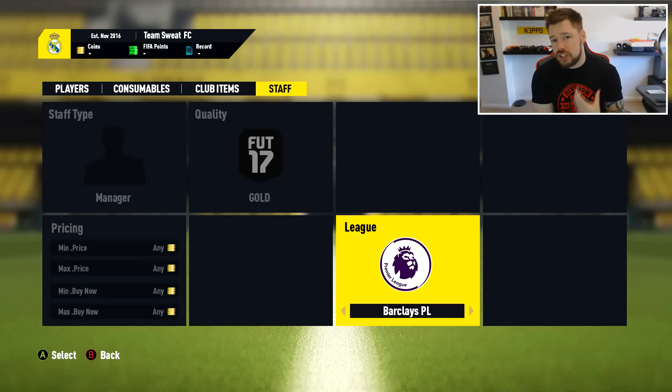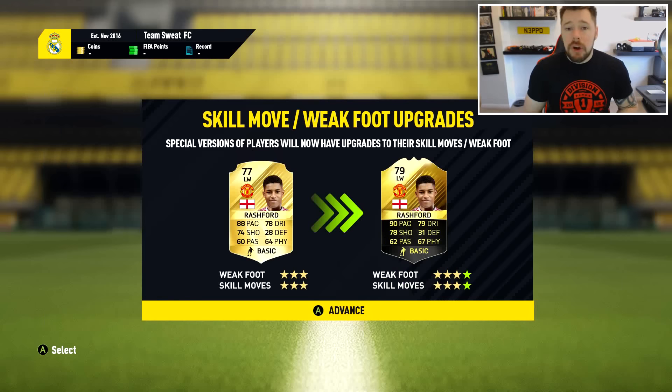I waste so much time on the transfer market unnecessarily looking for items I just can't find because the search function isn't refinable enough. They need to update this. Next up, we've got two things I've actually asked for quite a lot over the last couple of years. The first is a skill move and weak foot upgrade for in-forms.